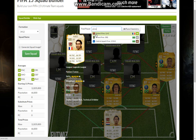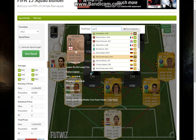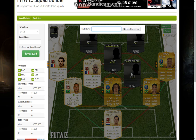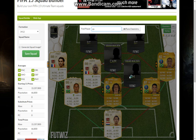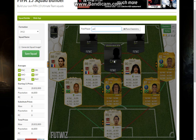Here we're going to have Robert Perez, here we're going to have Patrick Vieira, and here we're going to have Hulk. We considered Pogba but went with Hulk in the end.